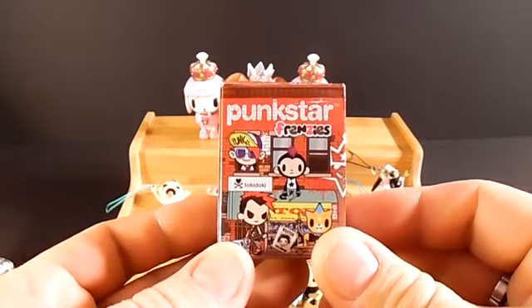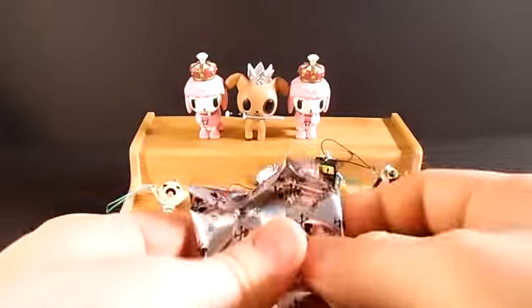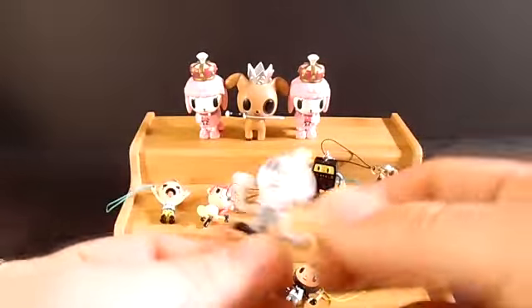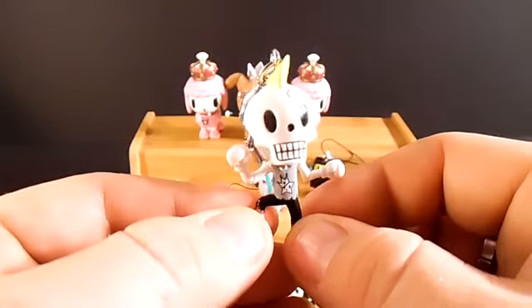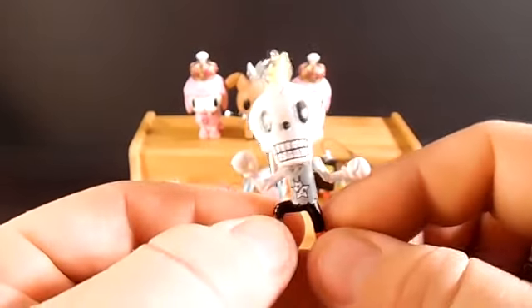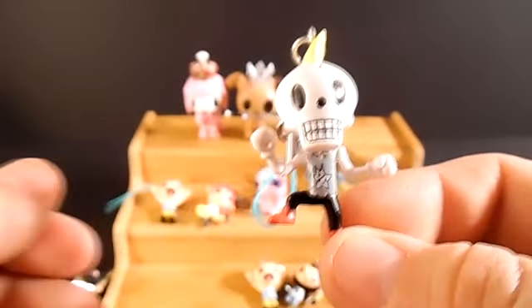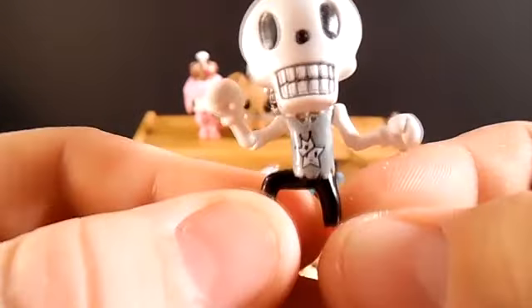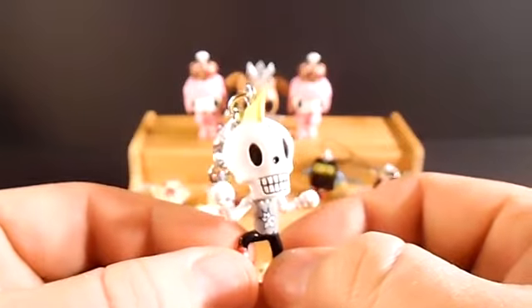Now let's open up the last item for this video — one more Punk Star Frenzy. This one feels really small, but they're all kind of small. I got this one before as well, but I think there's only like 16 different ones and I think I have like 36 of them, so we are going to see quite a few doubles. But this is another one that was absolutely one of my favorites — just a skeleton that is just getting down, looks like he's doing some kind of wonky dance. I like that star with a crown on his shirt, and he's got a big yellow mohawk. Just really cool.